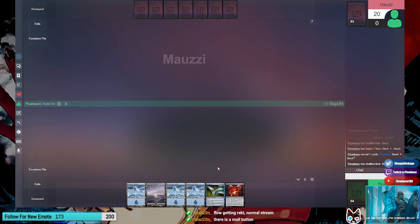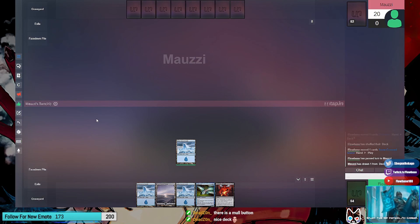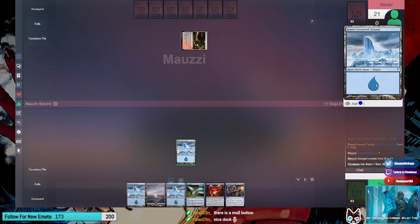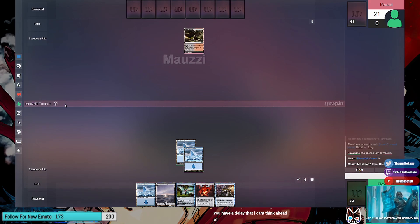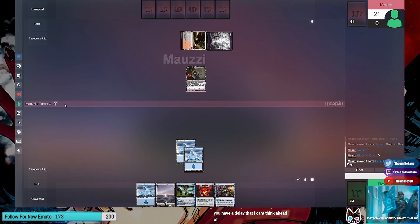There's a mulligan button - that's why I was asking. Play island and pass. I kind of just threw the deck together, it's not very good sadly. Draw for turn, play Bloodfell Caves, gain a life, pass. That's a dual land essentially. Pass. You have a delay but I can't think ahead of it. Swamp. Go - this card's so good.